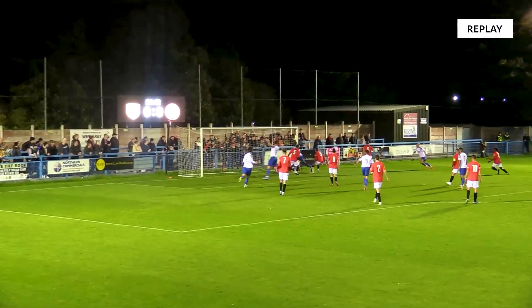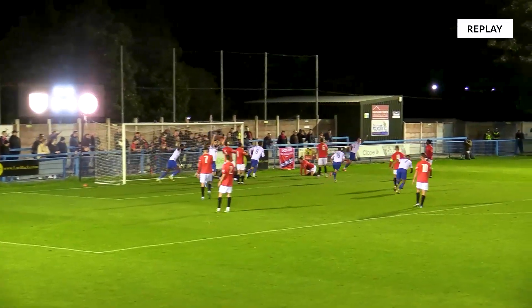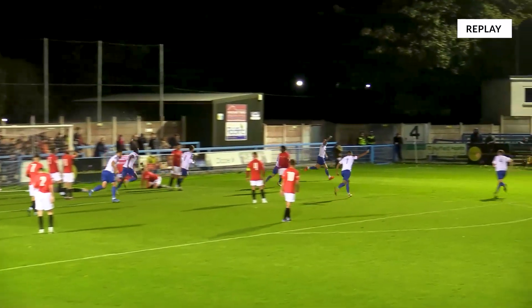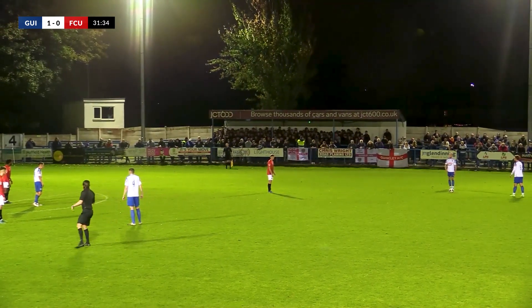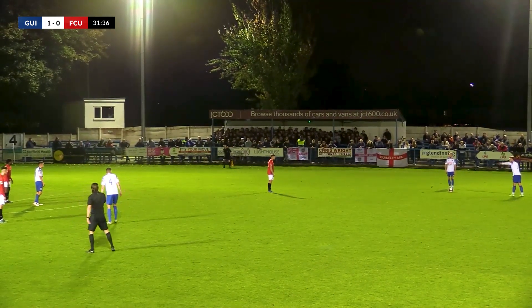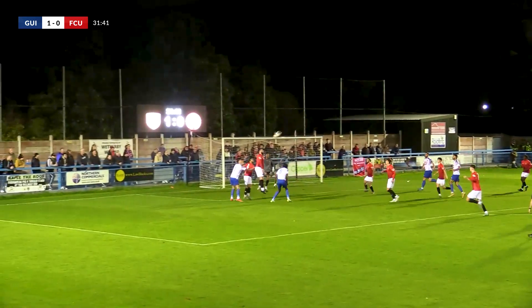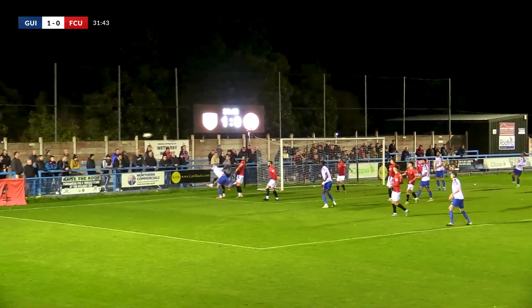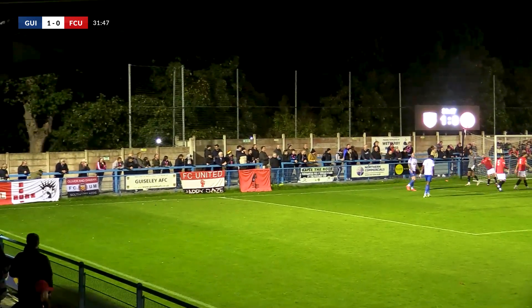And what a time to do it — 25 minutes gone. Guisley 1, FC United nil. Number five, Danny Ellis. Chippendale on this one and it's whipped in again towards the back post, up towards Ellis — he wants more than one. He's going to challenge a goalkeeper who comes out, punches that one out and behind. Corner for the Lions. Chippendale in there, just a one-man wall in front. This one whips across the six-yard box, really well punched away by the goalkeeper Stanway.